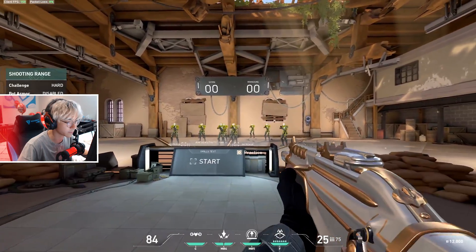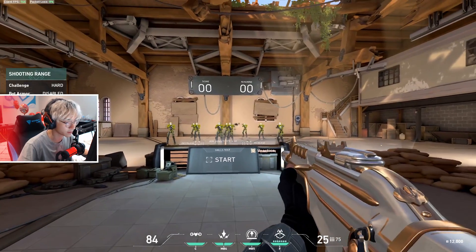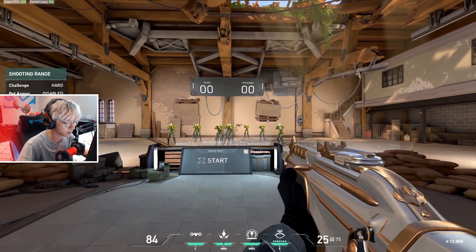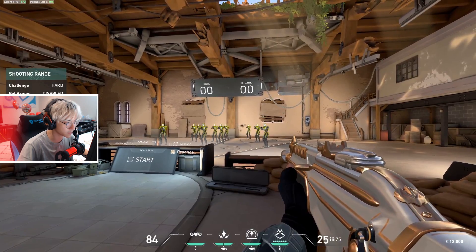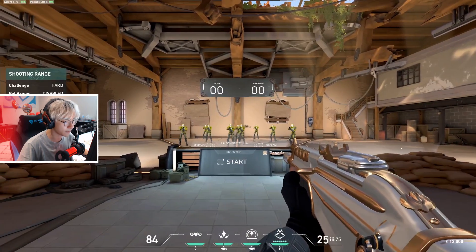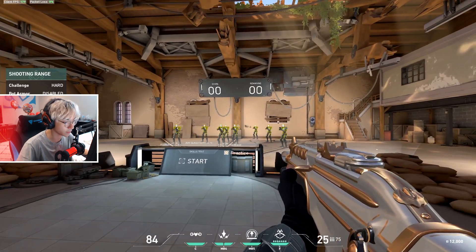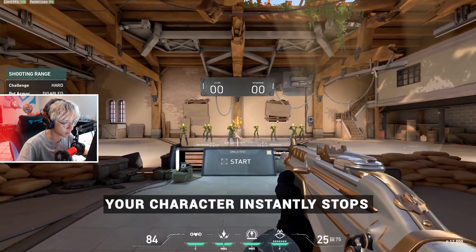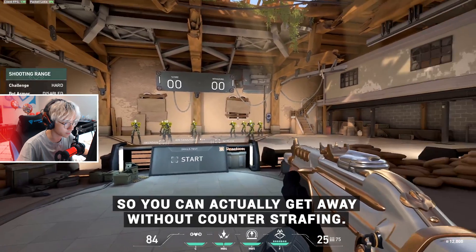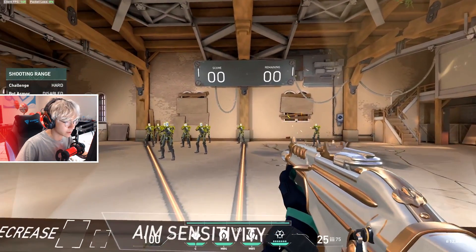CS players will know about counter-strafing — moving left and right and shooting as soon as you are momentarily standing still by pressing the opposite direction. As soon as you're moving one direction, you press the other, and there's a small window when your bullets are accurate. In Valorant, counter-strafing isn't as important because when you're holding D and let go, or holding A and letting go, your character stops immediately. So you can actually get away without counter-strafing. And just like in Counter-Strike, the most important thing when using a rifle is hitting headshots, because they do the most damage.